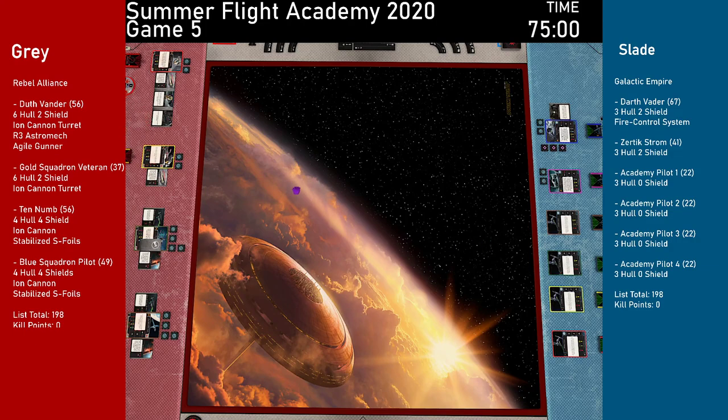All right, so what's Dutch running today? Ion Cannons? Oh yeah, I've got Dutch Vander with an Ion Cannon as always, R3, and an Agile Gunner. I also brought a Gold Squadron Veteran with Ion Cannon, and Tendom — Glorious Hero of the Rebellion — with stabilized S-foils.